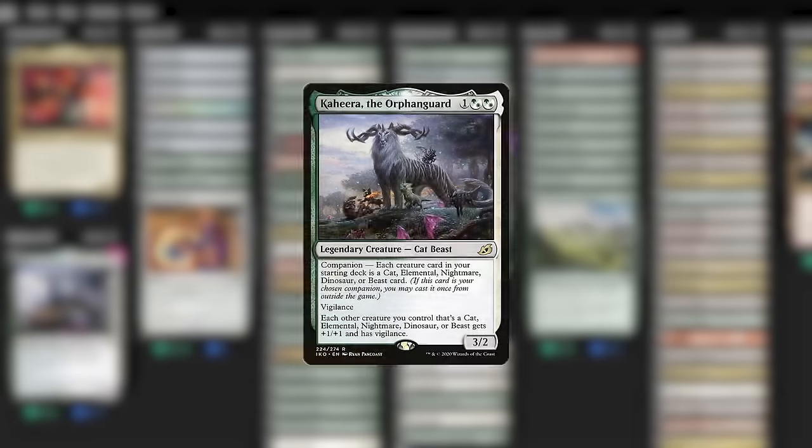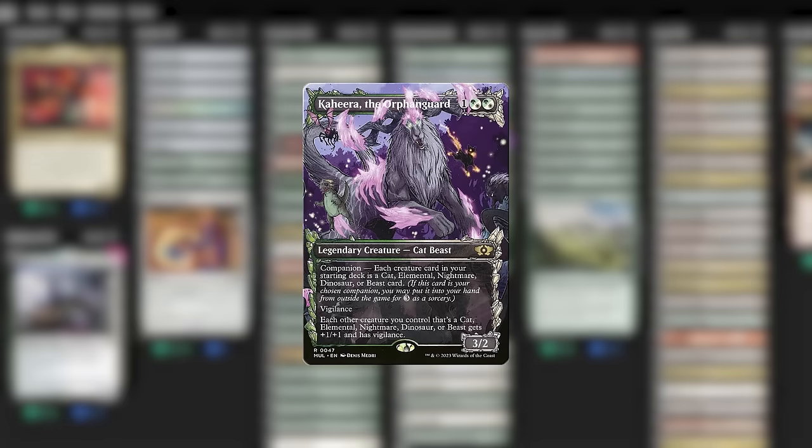We don't even need to worry about Kaheera all that much, to be honest — it's not like we're dying to get her into play every game; she's not even a dino herself. But it's very easy to have her as a companion for basically free, because the cost of not playing three easily replaceable humans feels really minimal. In return, we get a free card in hand in case we ever need it. Also, remember that all companions have been errated to cost mana to put them into hand first, because — well, we're in a dino deck, so I'll quote Jurassic Park: scientists were so preoccupied with whether or not they could that they didn't stop to think if they should.